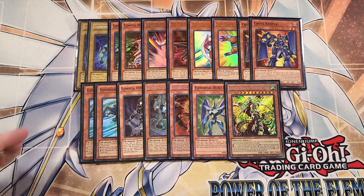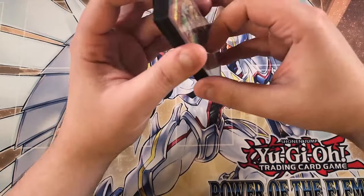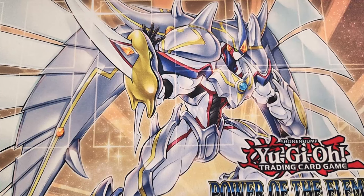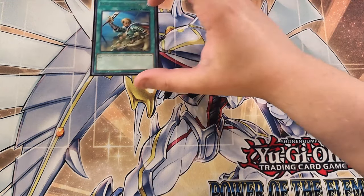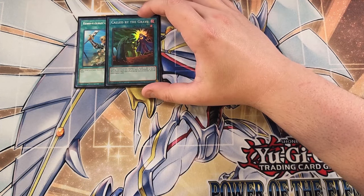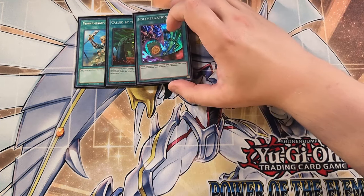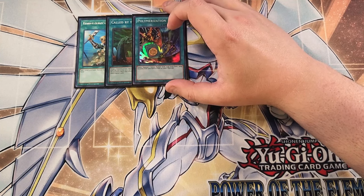So that's it for the monsters. Let's get into the spells. For the spells, we're going to start with a single copy of Rhoda, which helps us search out the exact warrior monster that we need directly from our deck to our hand that's level four or lower. We can play a single copy of Called by the Grave — definitely a one-of in the deck just to stop your opponent from hand trapping you while you're going in for all of your plays. We can play a single copy of Polymerization, because this card is an amazing combo piece to help us get out our fusion monsters.